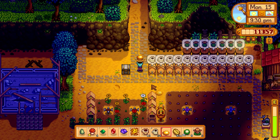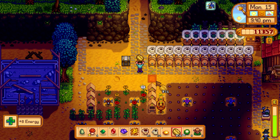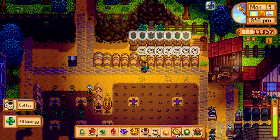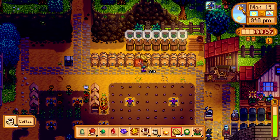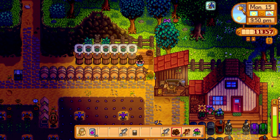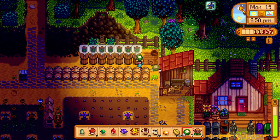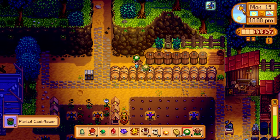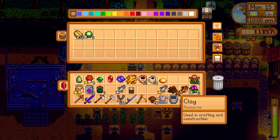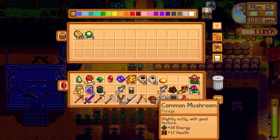Checking Emily's location on the map — she's at the saloon. Watering crops and organizing the chests first. Putting cauliflower in the preserving jars, putting coffee beans back, and then we'll head over to Emily. We still have nine cauliflower — that's enough.